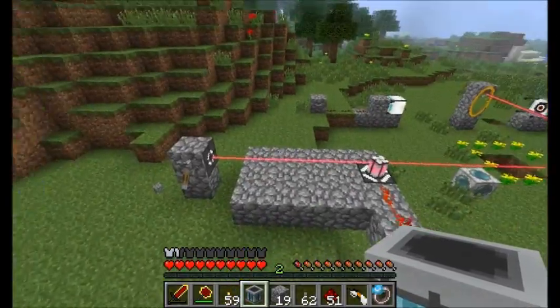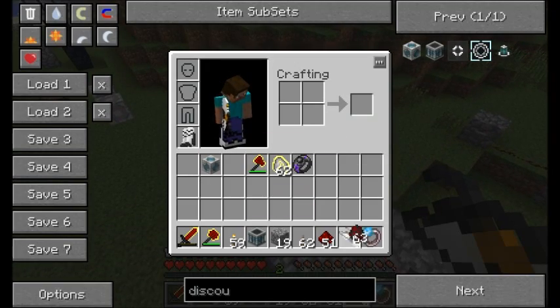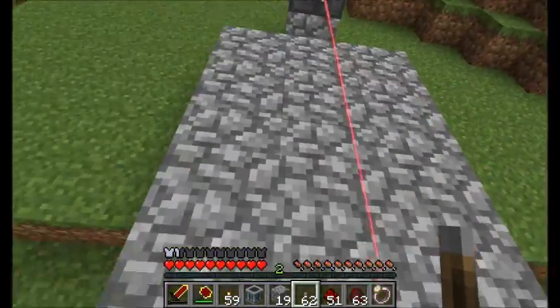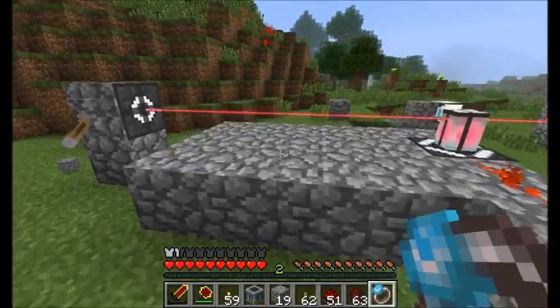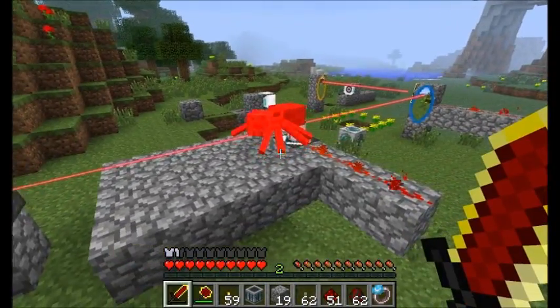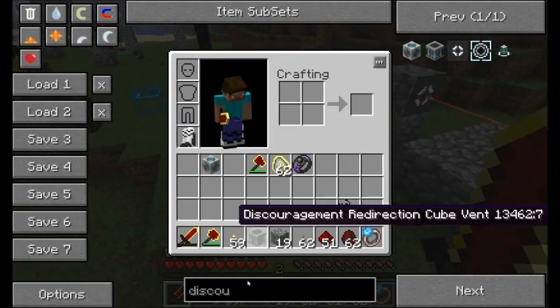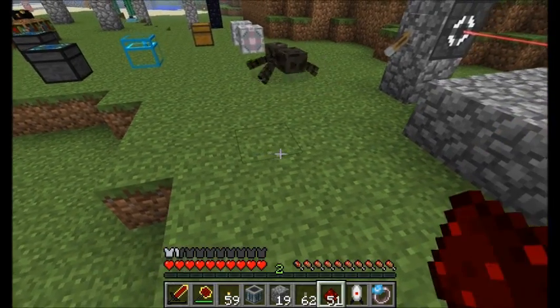That about wraps it up for the Portal Gun mod. The thermal discouragement beam does discourage — well, it does hurt you, and it'll also hurt enemies. So you can create a little laser defense system around your house, and maybe even throw down some turrets to help out with those nasty spiders who like to sneak up on you, or maybe the enderman.